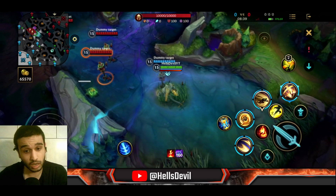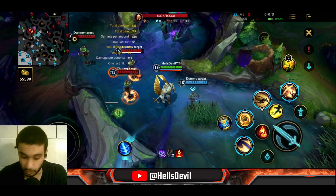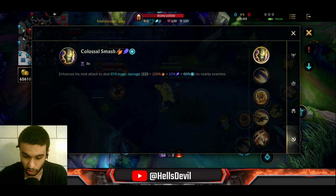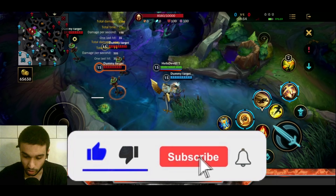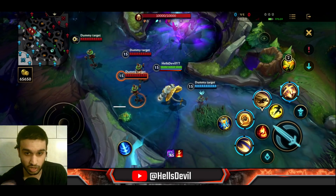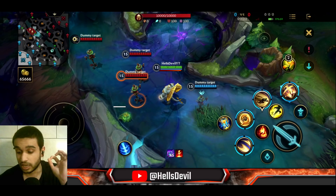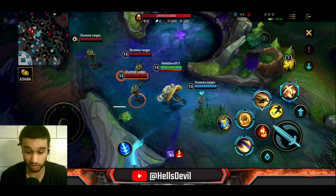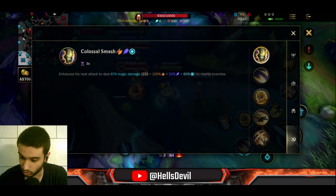Let's talk about Galio's passive. His passive: you smash the ground and deal bonus damage in a circle. The cooldown is three seconds. A key tip: Galio counters mages — he is an absolute counter to mages, and I'll explain why later in the video.